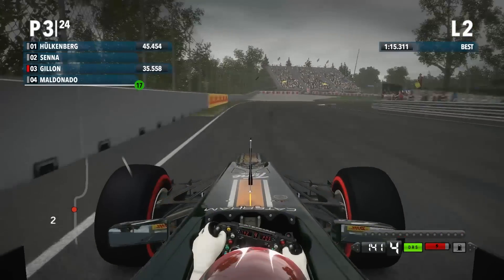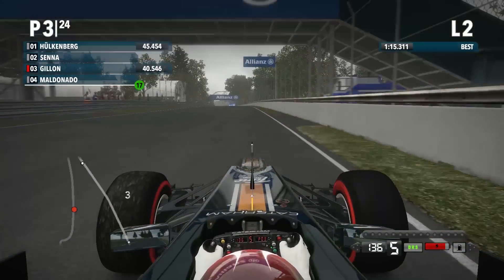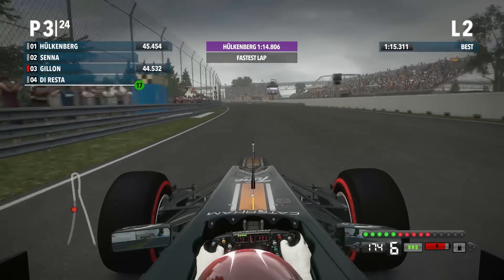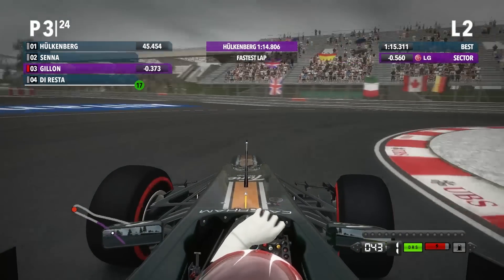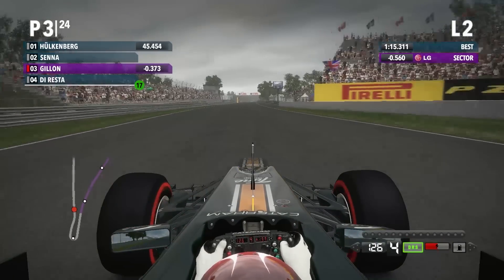Braking just as you get to the bridge, again better line, took a bit more KERS on the exit but got away with it. 1:14.8 is the fastest lap, that's about half a second better than mine - see if I can get rid of that. Half a second up, that's what I needed. Three tenths up on Hulkenberg's pole lap, so at the moment half a second up on my previous - I'm very happy with that.